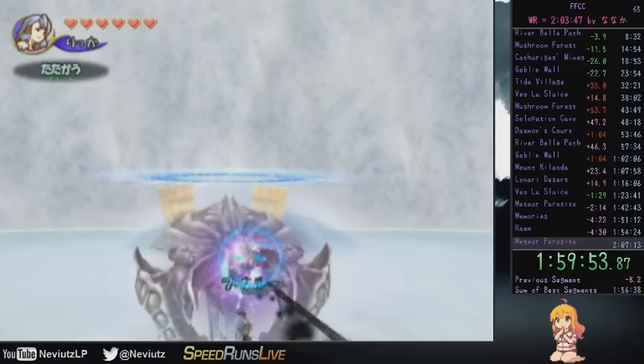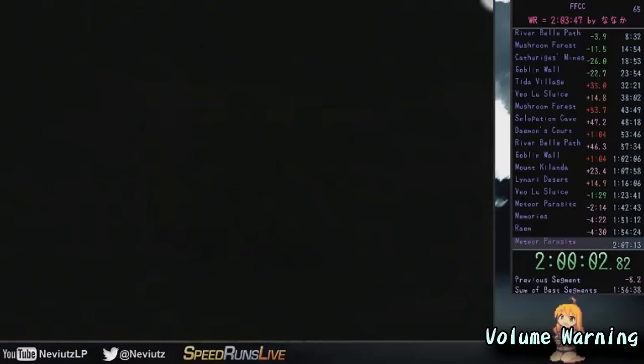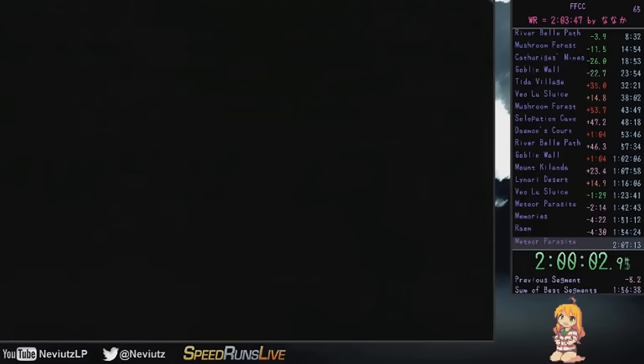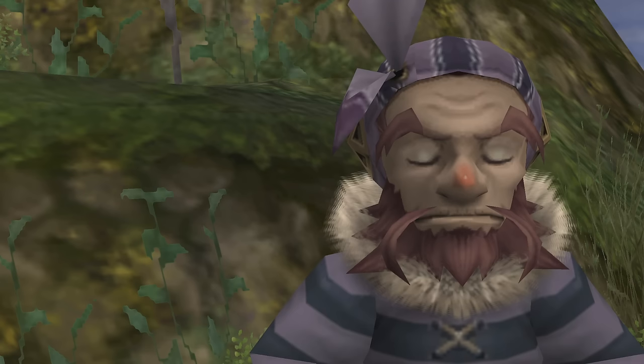Starting in late 2013 into early 2014, he would bring his times down to the 2:10s using a similar strategy set up by the Japanese speedrunners. He would begin to bring himself even closer with the rise of the Infinite Gill glitch as well. On July 17th, 2014, he would have a run that was over 4 minutes ahead of his personal best at the final boss. No one had been able to compete with Nanaka except for Wasu at the time, so this run was monumental for Neviats. But then — Neviats died on the same exact frame as the final boss was defeated, overriding the cutscene and bringing him back to the beginning of the fight. Neviats was devastated, losing a run that would have made him the first to bring the record outside of Japan.